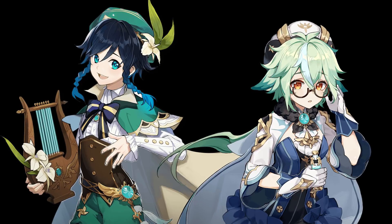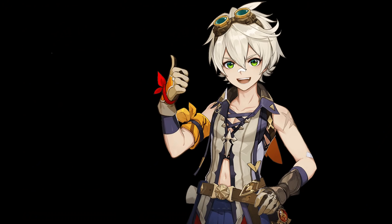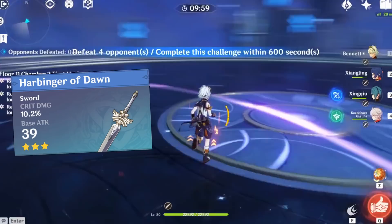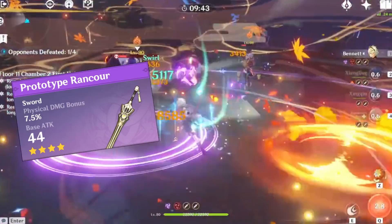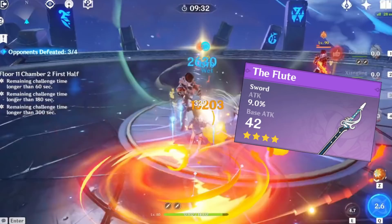Now let's talk weapons. Harbinger of Dawn is a good option — its only downside is that you lose its passive if you drop below 90% HP, so bring a shield or dodge well. If you need energy, the Favonius Sword is great. The Prototype Rancor is nice and free, and it's good for physical Kazuha, and the base attack is decent for support Kazuha as well. The Flute is in the same situation as the Rancor — the effect scales with physical damage, which is alright. Its base stats are good in any build, but support Kazuha won't be able to use the passive.